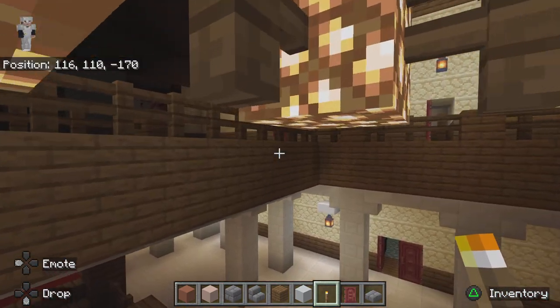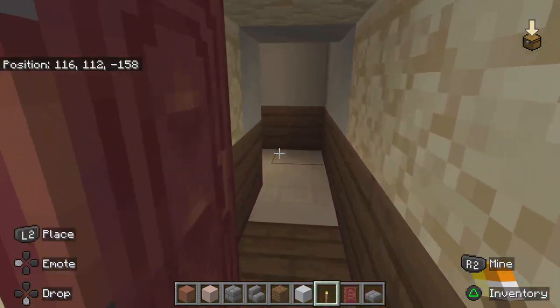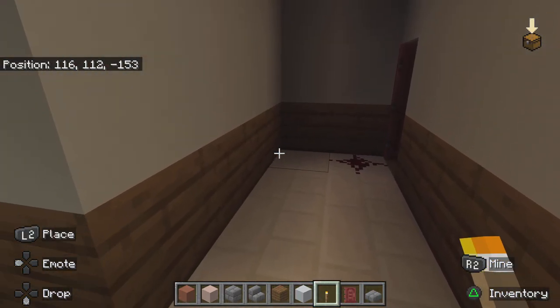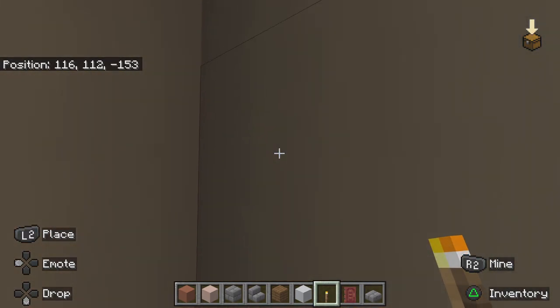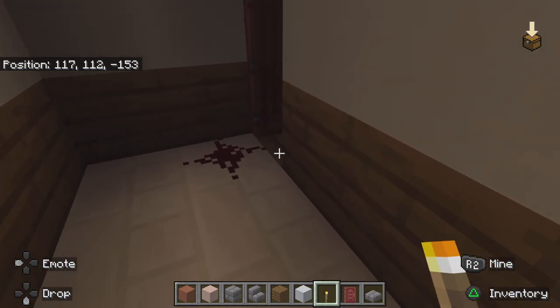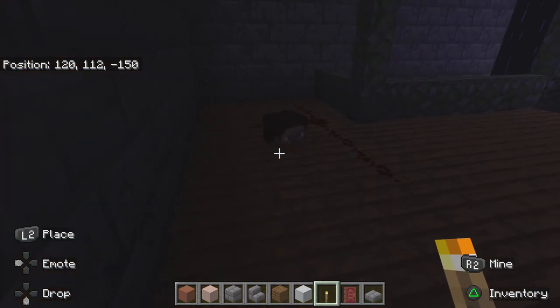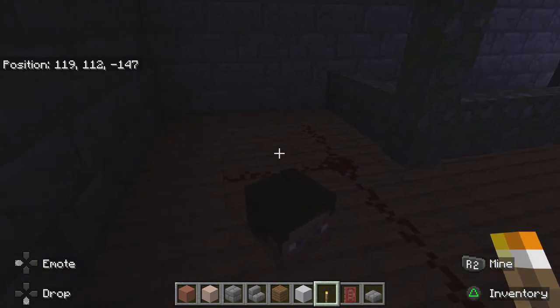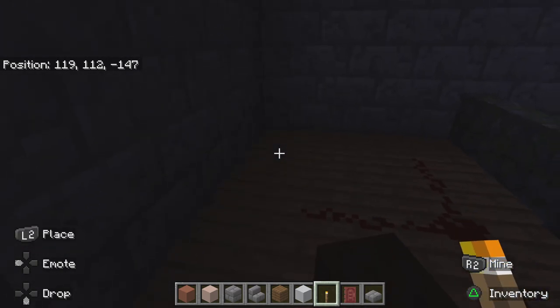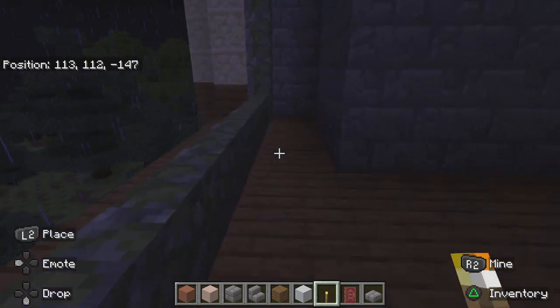I guess we'll explore the top first. This is the horse's death moment — little splatter of blood and there's the horse's body. We'll probably have a chest there for the bazooka, whatever that may be.